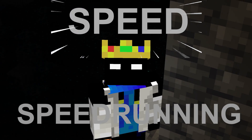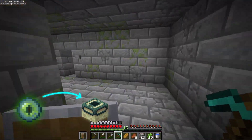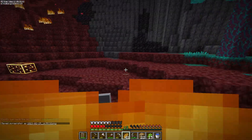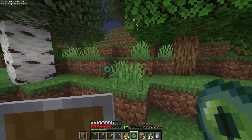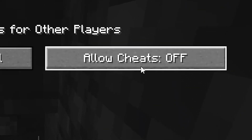So I devised a new plan: actual speedrunning. Getting eyes of ender, locating the stronghold, and taking only books from the library for the enchantment table. But as I said, I'm bad at speedrunning, which is a skill I shouldn't need while trying to mine 10,000 diamonds. This took too long for me, and I couldn't find the library.